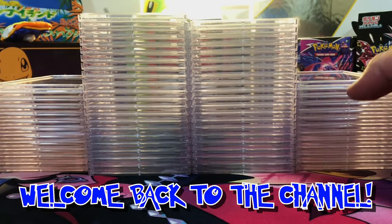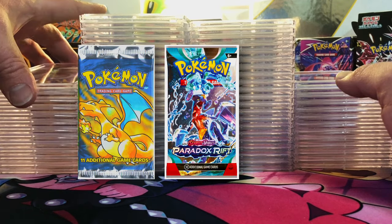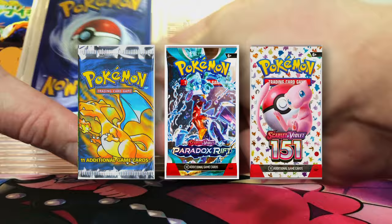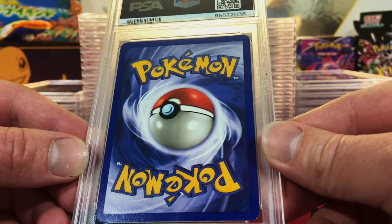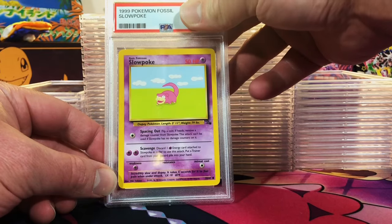Hey everybody, welcome back to the channel. We have 65 cards to get to. We got vintage, we got Paradox Rift, we got 151 — we got the goods. Let's check this card out. We got the Slowpoke from Fossil. Golden oldie.